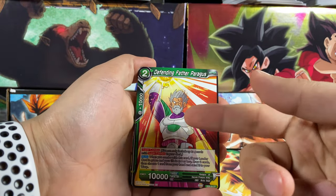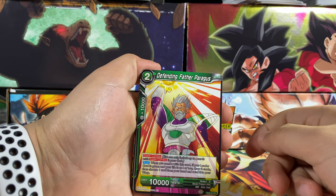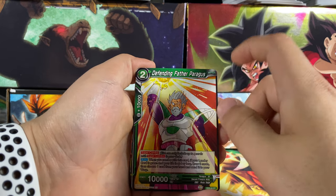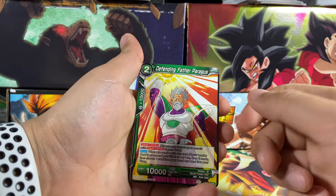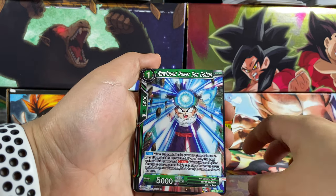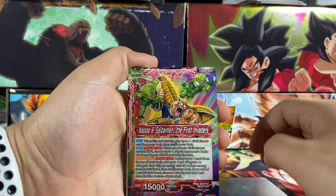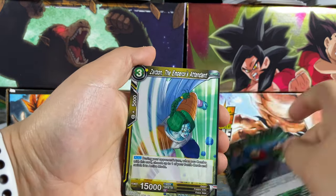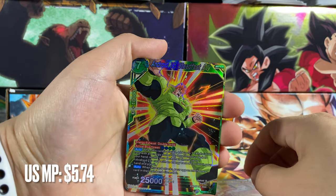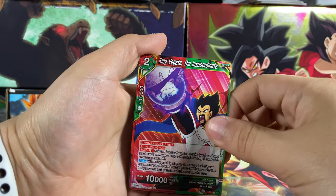Father Paragus — the only way you can get this card is from the Broly starter deck, and those are expensive. I think it goes for like sixty dollars. So we got Father Paragus, Vegeta, Assault Great Apes, Nappa, Saibaimen, Zarbon, Android 14, Android 16, and the final card here is King Vegeta.